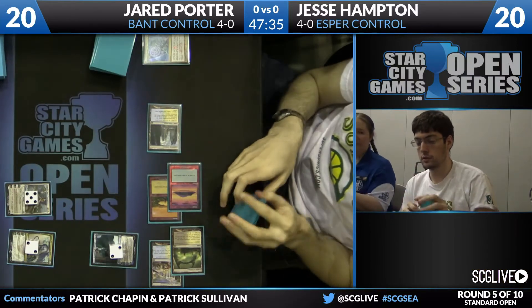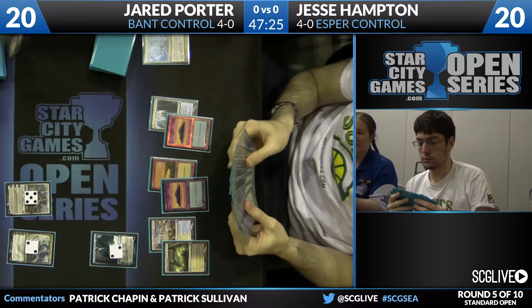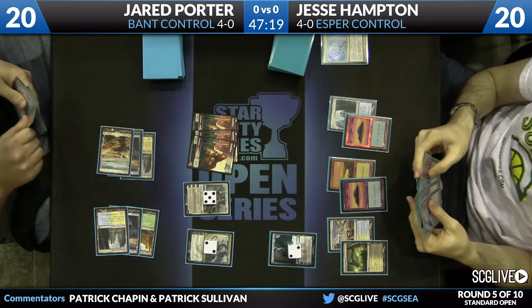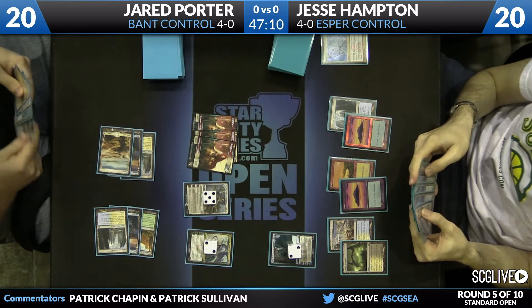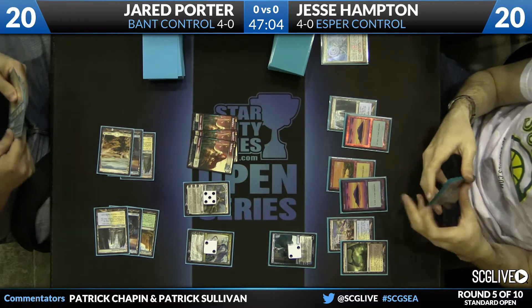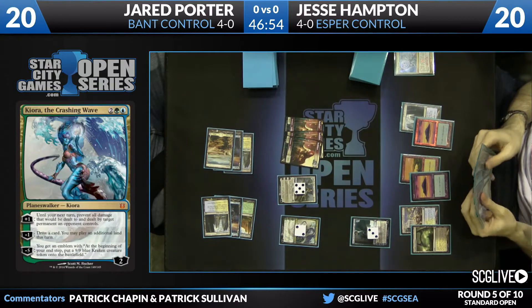Elspeth ahead of schedule thanks to Kiora's explore. Kiora drew an extra card, got Elspeth down a turn earlier, and is making it so Jesse can't dig any harder. Jesse can't plus his Jace in order to stop the Elspeth tokens from getting in. This is everything going exactly the way the Bant deck rooted up in the playbook. Jesse is now debating between playing the Detention Sphere in his hand or his Elspeth. He has an abundance of options but is getting tempoed out by the explore. Kiora is adding a very new dimension to the gameplay.